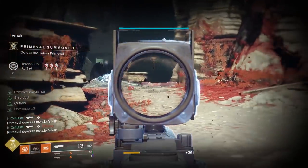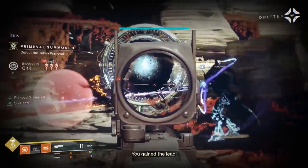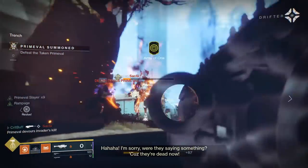First, we have the Talons of the Eagle Kinetic Scout Rifle. This weapon fires 150 rounds per minute and belongs to the high-impact frame family of scouts. That makes it a slower, harder-hitting weapon that's more accurate when you stand still and aim down sights.